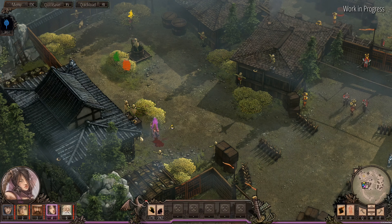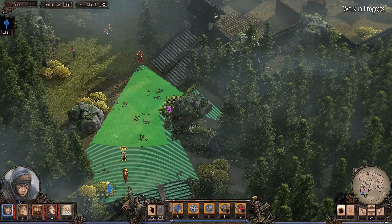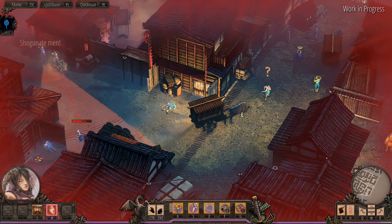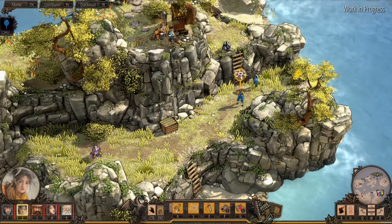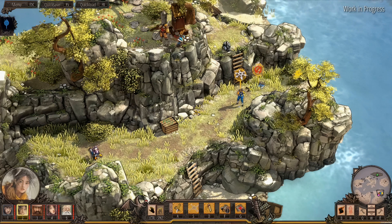Shadow Tactics: Aiko's Choice is about carefully planning every move you make, then trying them a lot to get them right, and then having a lot of satisfaction when you finally manage to clear these huge maps of all the enemies on it.